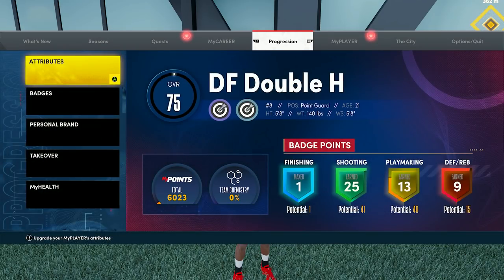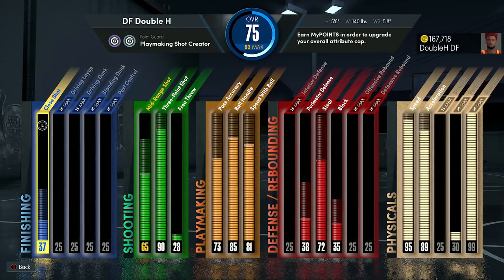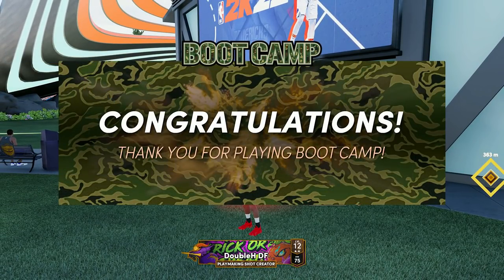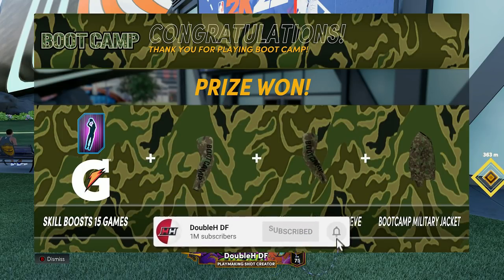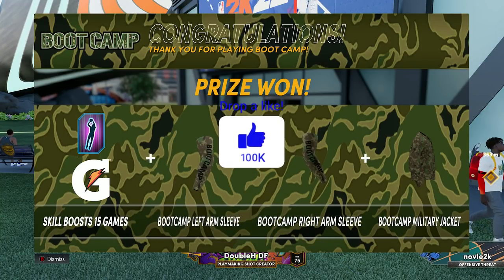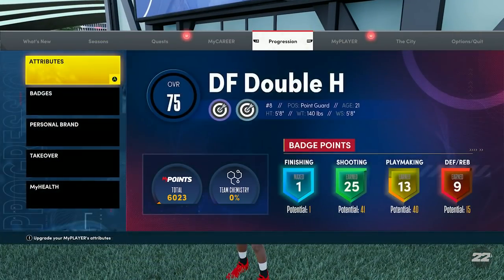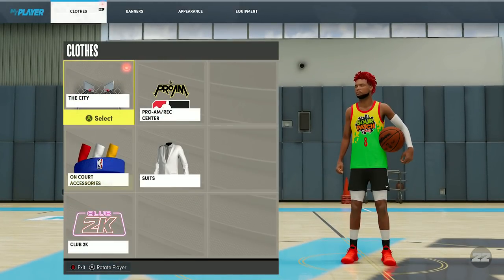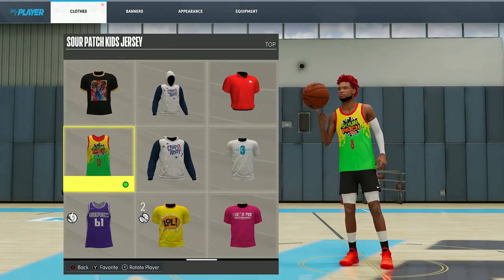I still got every single reward on this list except the unlimited layups and dunks boost. Here's the build I was using — 5'8", minimum wingspan, 93 three-pointer, 86 ball handle. We won the event — that's why I wasn't going to play the other two and a half hours, I knew I wasn't getting the unlimited layups and dunks boost. But we got the jacket, the arm sleeves, the 15 boost — that's all you really need. Here's what they actually look like. The jacket is a bit different this year — it's kind of like a shirtless thing. We got the ruffle stuff, the sour patch stuff. It's not bad — it's an upgrade.